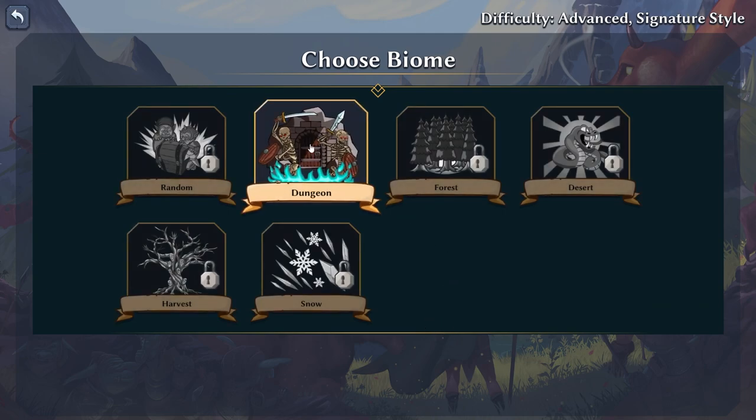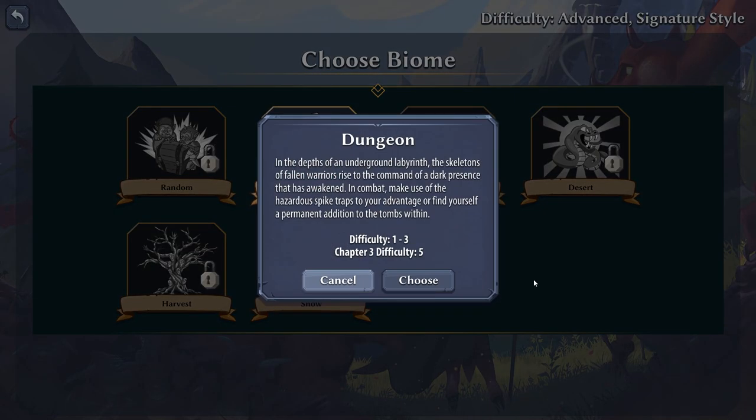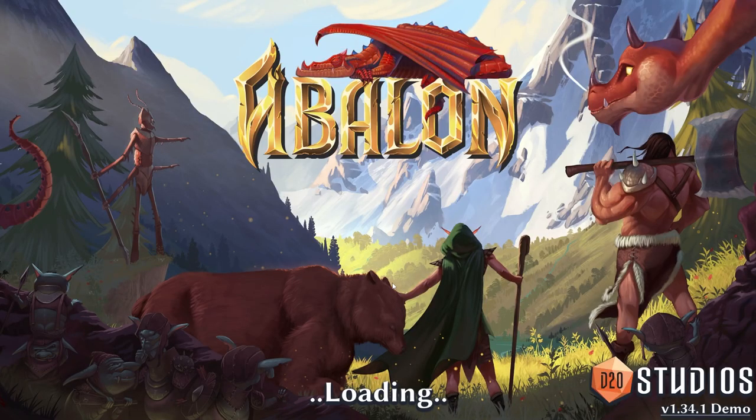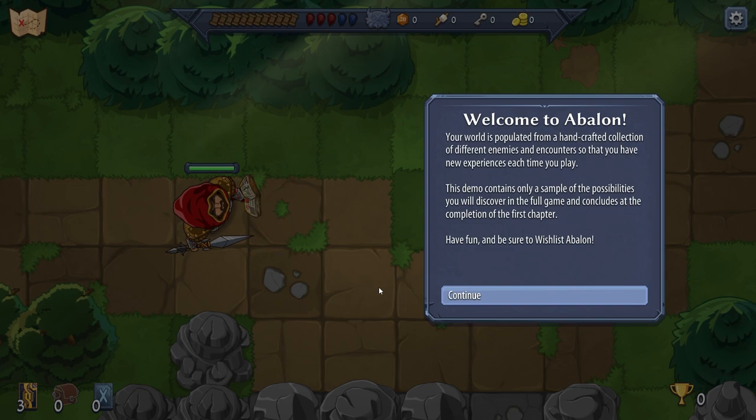In the depths of an underground labyrinth, the skeletons of fallen warriors rise to the command of a dark presence that has awakened. In combat, make use of the hazardous spike traps to your advantage and find yourself a permanent addition in the tombs within. It's a handcrafted collection of different enemy encounters — interesting.